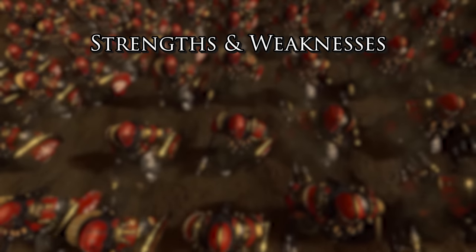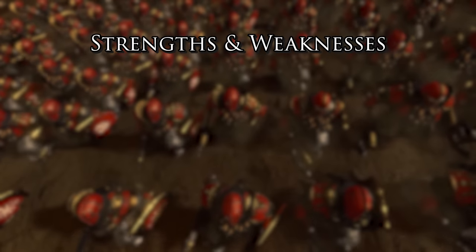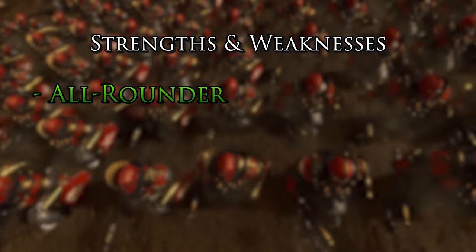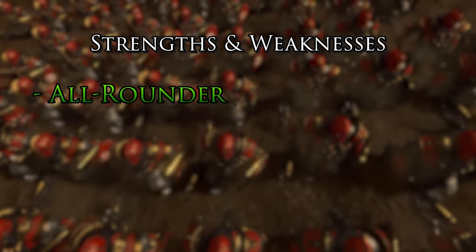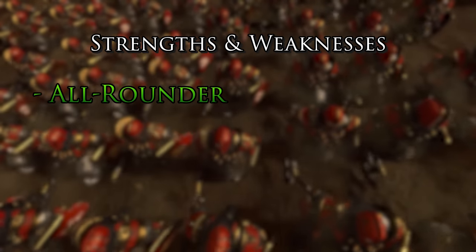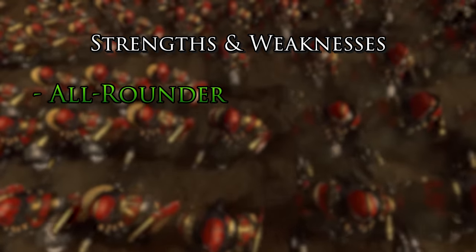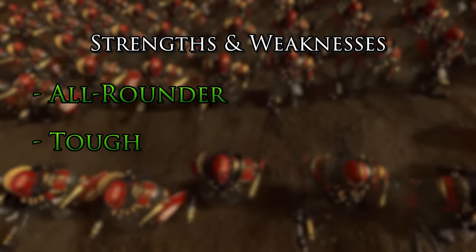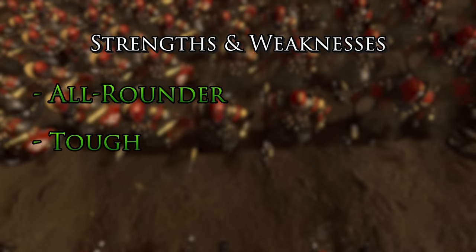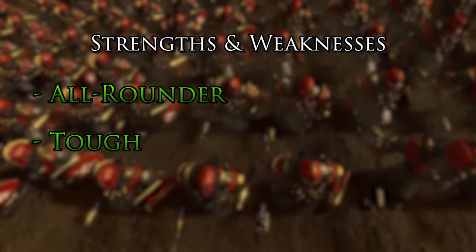Kicking it off with the strengths and weaknesses, the first thing is that they are very much an all-rounder faction. They've got a little bit of everything: good infantry, good missiles, good cavalry, good monsters, flying units, skirmish cav — you name it, the Chaos Dwarfs have got it. They are also incredibly tough overall with high armor for most of the army, good leadership, and good melee defense, making them very difficult to get rid of.